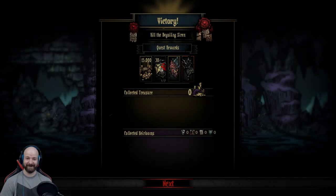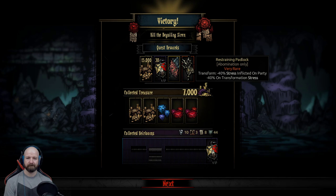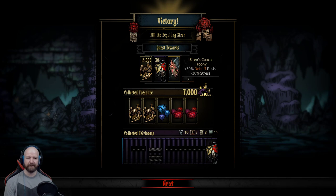Let's get out of here! That was close, that was close. Okay - the Restraining Padlock is cool but we've already got one. Siren's Conch could be useful if we know of a particular enemy that debuffs a lot.